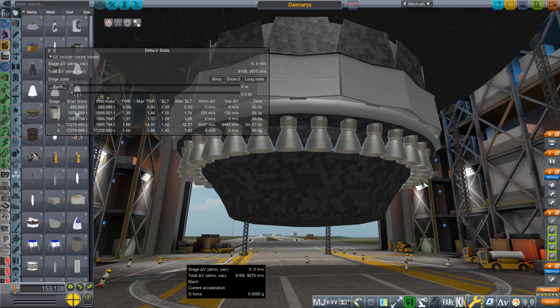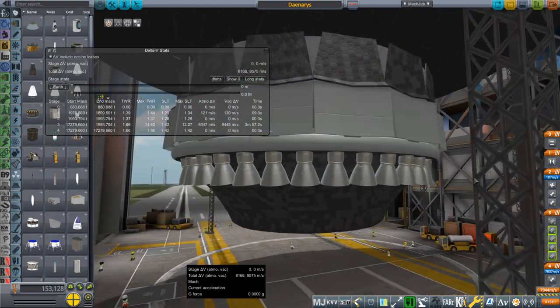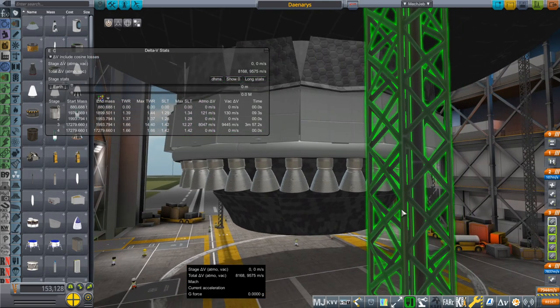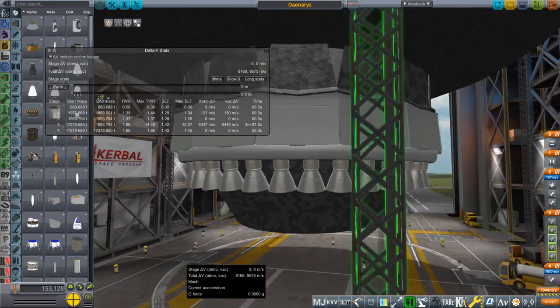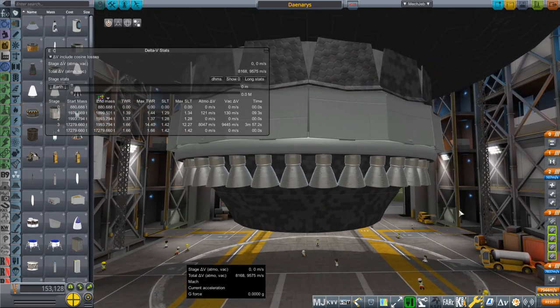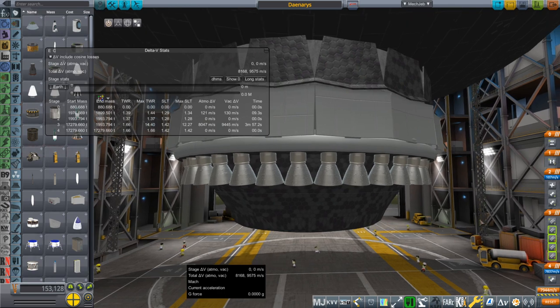For those who did not see this before, this is an Aerospike engine, and it has 36 thrust chambers identical to the thrust chambers of the M1 engine, which was the largest hydrogen-oxygen engine ever to leave the paper napkin of an engineer, I guess, is how I put it.